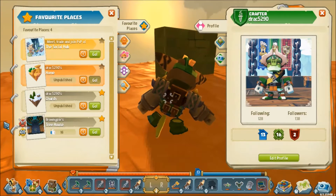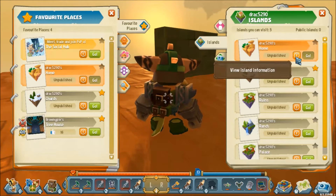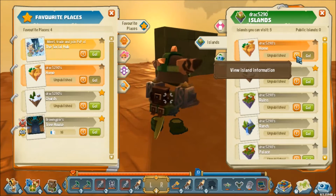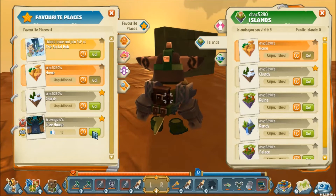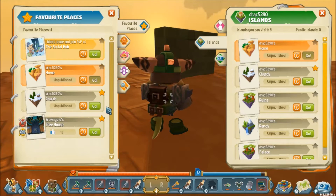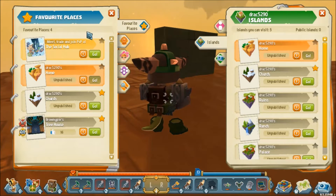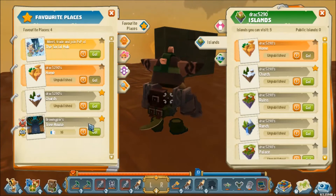Now we'll go over to the left-hand side before I pull somebody else in. The Favorite Places tab gives quick, easy ways of jumping to places. In your island there's also a View Island Information option — we'll get back to this in a second because it's part of the way you publish islands and give build permissions. These favorite places are really helpful for jumping to places you like or your own islands. I'd suggest keeping this list pretty minimal so things are always close at hand.